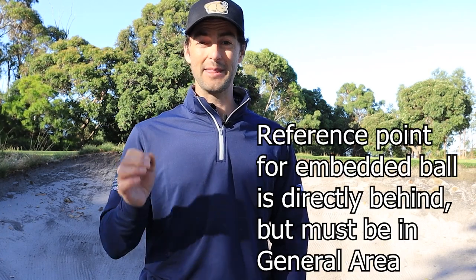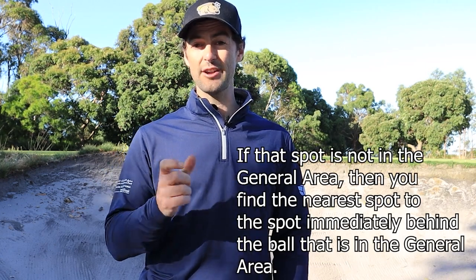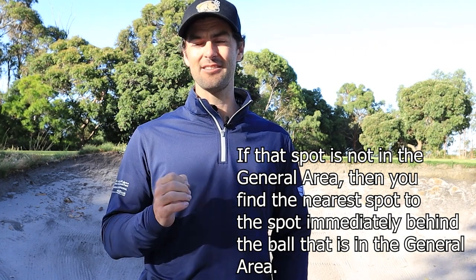It used to be that the spot was directly behind the ball whether or not that spot was in general area, but they've changed that so it now must be in general area. If there is no general area directly behind the ball, you find the nearest spot that is in general area and then you've got your one club length relief area from there. I'm going to show you that change now.